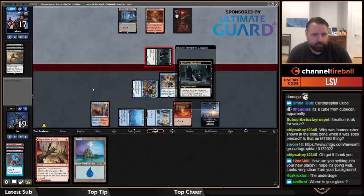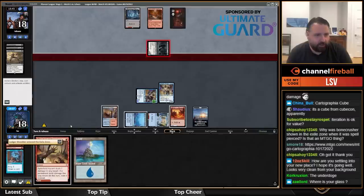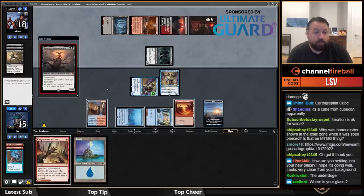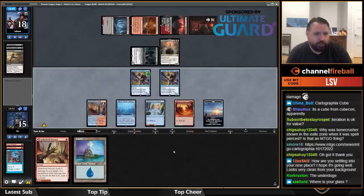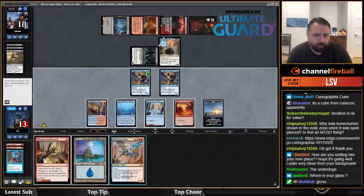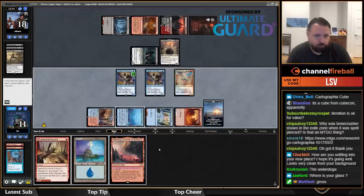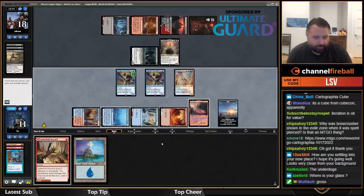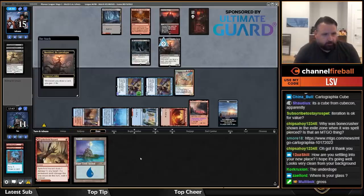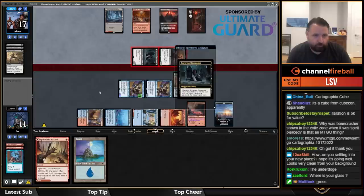I don't really care too much about them getting a Graveyard Trespasser — casting this to loot twice didn't seem very good. Haul the Storm Giants also makes me want to hit my land drop. Oh my god — Sheoldred is going to be horrible for me now. I wish I had that Lightning Axe. Crackling Drake is at least good. Now I think I'm in a bit of trouble.